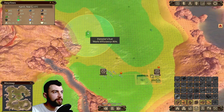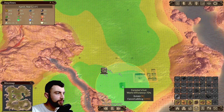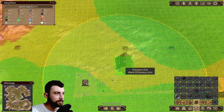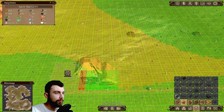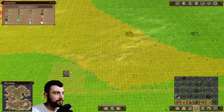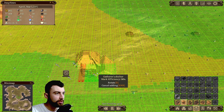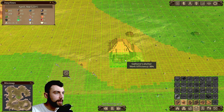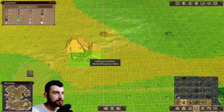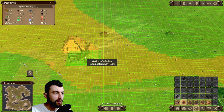Okay, so forester's hut. How can we get it to 90-plus efficiency? This is the forester's hut — okay, so we don't need to place that one again. We got the gatherer's shelter. Let's put it somewhere around here. We have 101 work efficiency — that's lovely.